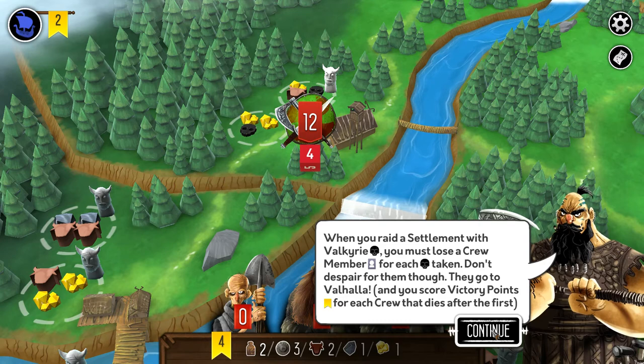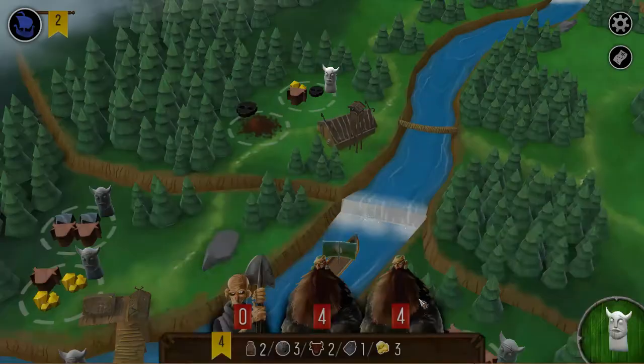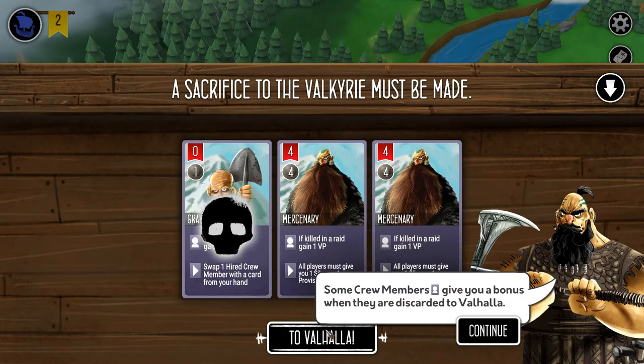The death's head is actually called a Valkyrie, and you have to lose a crew member for those — they go to Valhalla. After the first crew member dies, you get victory points for the crew member sent to Valhalla. I get the gold as my bonus.